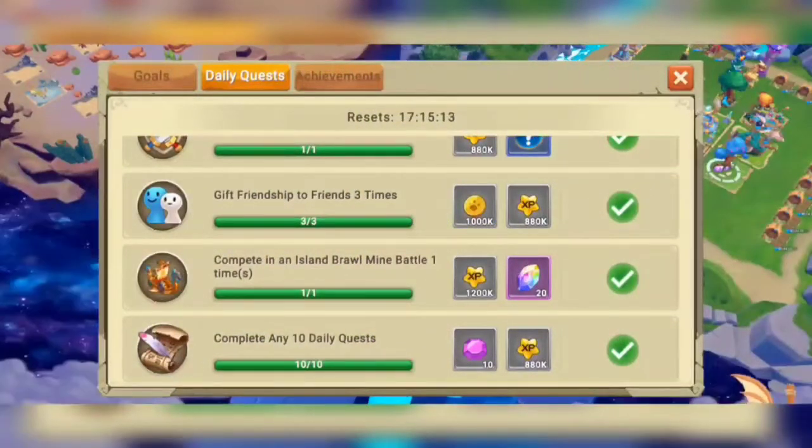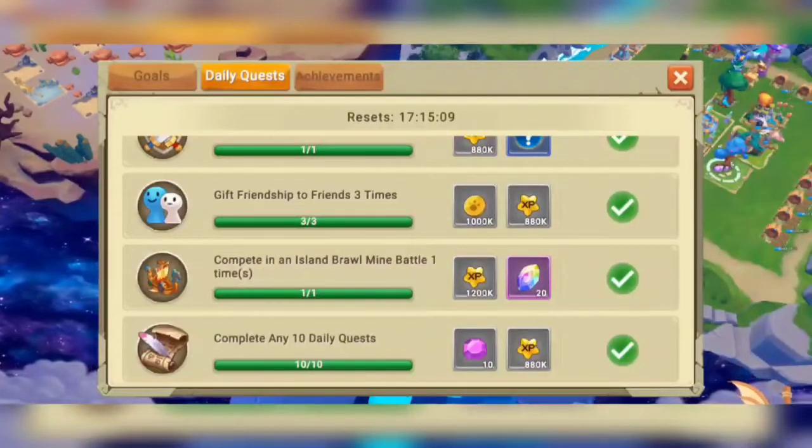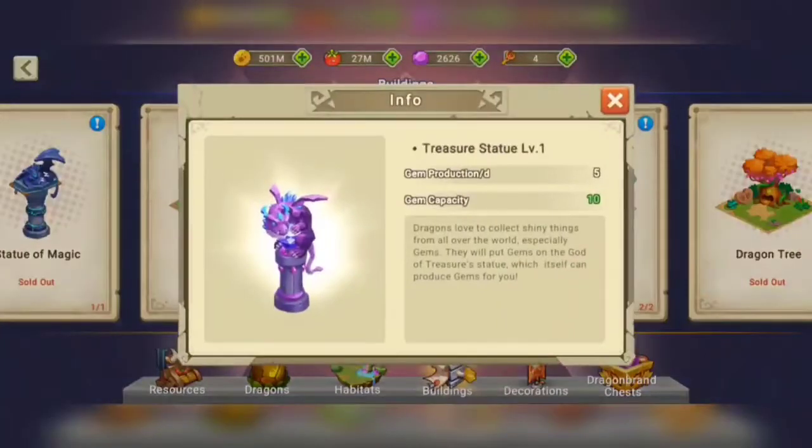Daily Quest. You will get 10 gems per day if you complete 10 Daily Quests. And the Treasure Statue costs about 200 rams to buy, but you can get all the gems that you paid for in about 30 days or so.